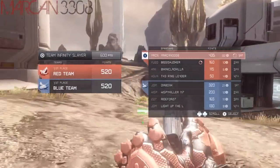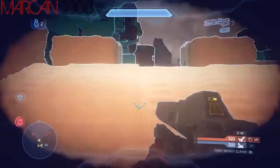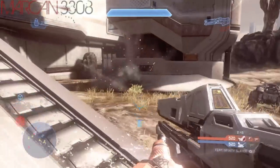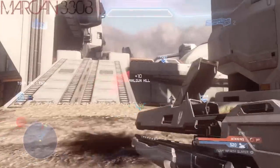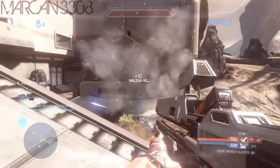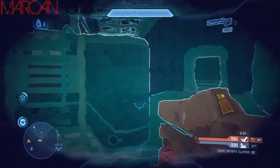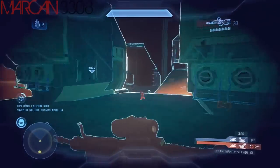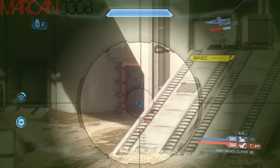Another thing to use Promethean Vision for is defensively. If you're in the same situation but you are weaker and getting attacked, as you're running away you can put on Promethean Vision, do a quick 180, and see if the other guy is chasing you and which direction he's going. You can change your movement based on where he is moving. If you're getting chased with shields down, turn around with your vision on — it's a great defensive ability.